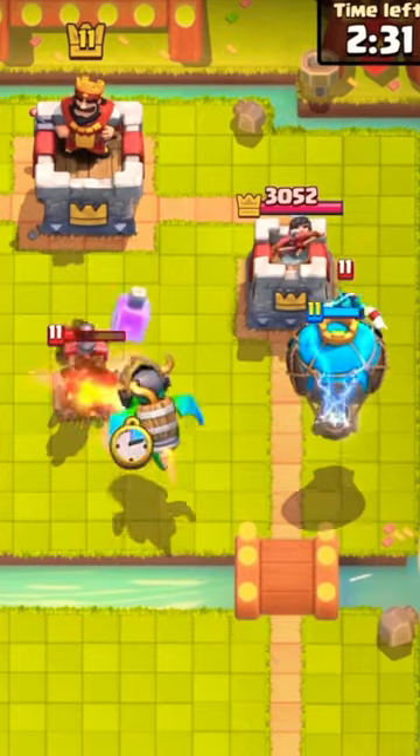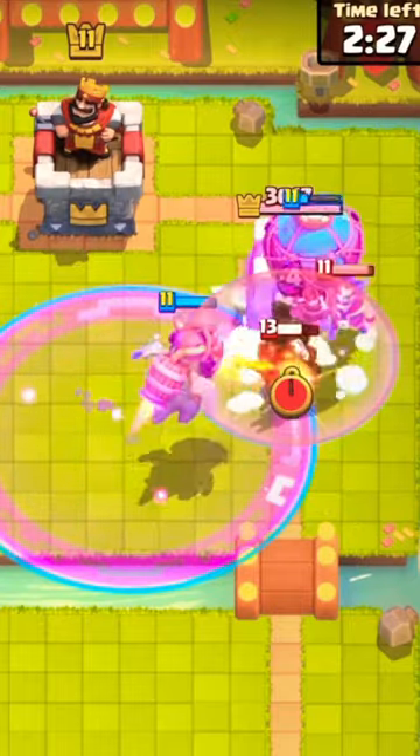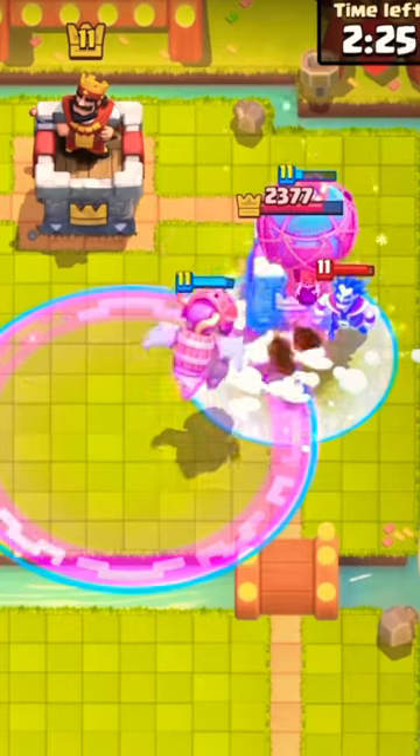It isn't the most common deck in the game, but everyone knows how damn annoying it is when you see it. Just when you think you perfectly countered their push, the freeze comes down and now your screen is shattered. Lumberloon Freeze gets a B+.